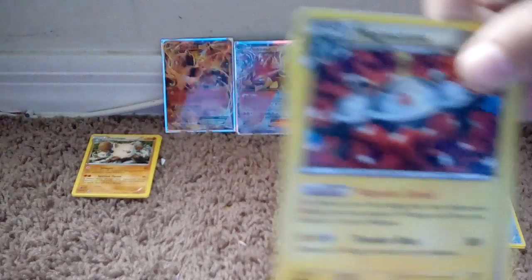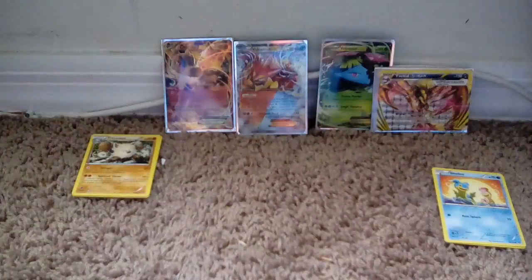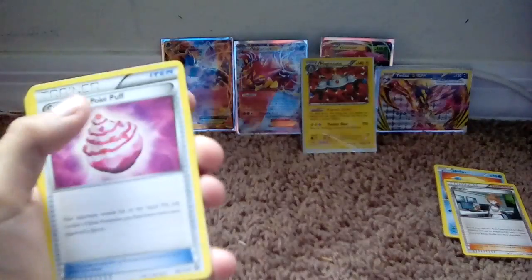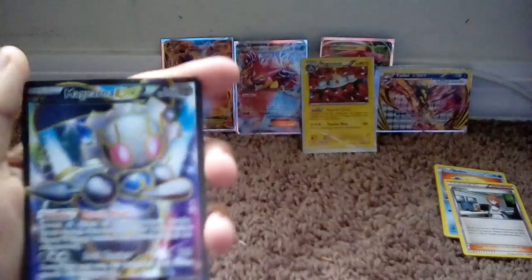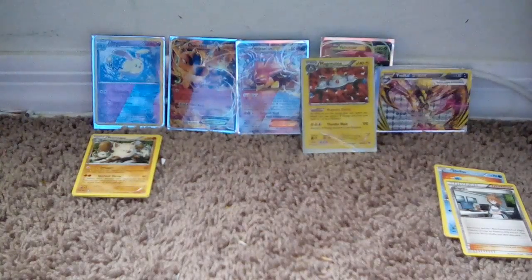Doing the card trick — it is a Magnezone. Here, you can see Magnezone right here. Looks like Misty, Professor's Letter... okay so we did get a holo Magnezone! Also got a Litleo, Nosepass, Larvesta, Captivating Poké Puff, Nosepass, Joltik, Klang, Meowth. Our reverse holo is a Double Type Azumarill, and there's a full art Malamar EX. Sleeving the Azumarill and the Malamar EX.